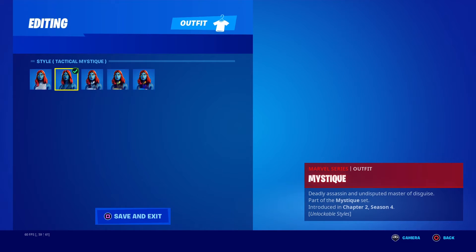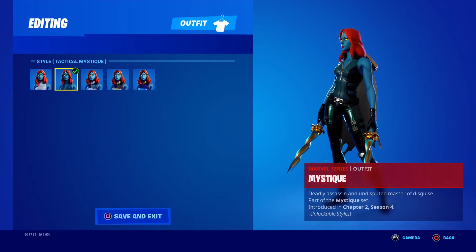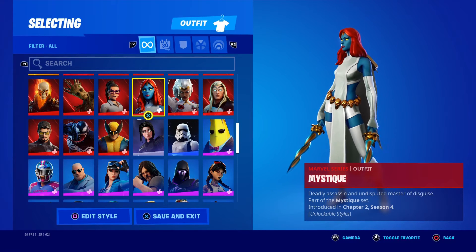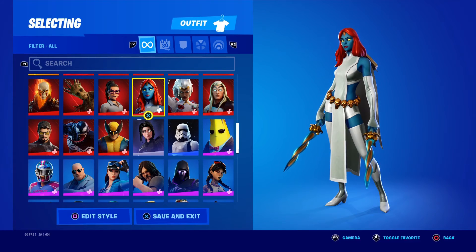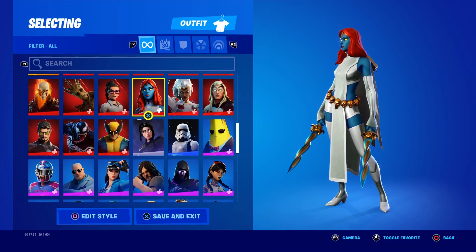Next over, Mystique — Tactical, Silver, Gold, Hollow. No matter what, if you do her emote while using any variant besides Tactical, you'll change into someone and then change back and be shown as Tactical Mystique. If y'all got those styles, let me know. Comment below what level you ended off last season, and comment below what level you are currently this season.